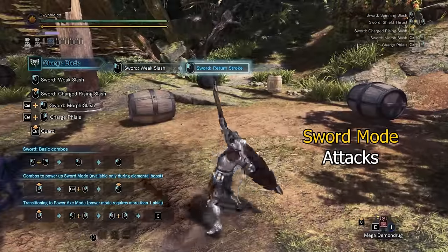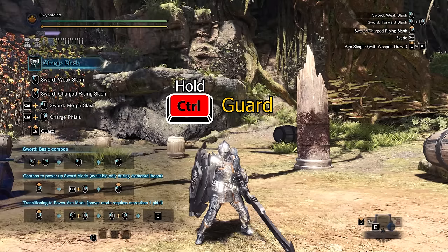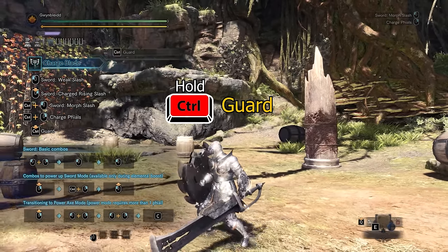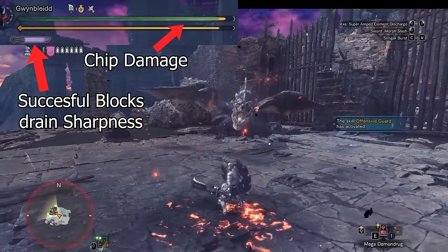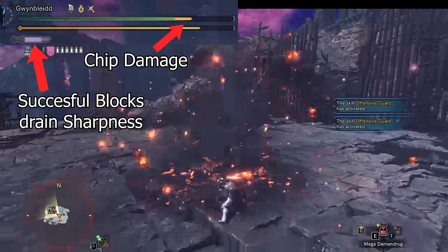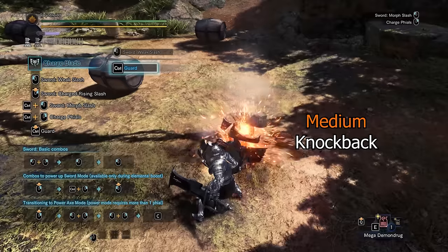In sword mode, attacks are fast but generally deal less damage per hit and have a shorter attack range. With the shield, you are also able to use guard, blocking incoming attacks when necessary. Blocking costs stamina. Powerful attacks can also knock you back and deal chip damage even when successfully blocked. Keep in mind that blocking attacks with the charge blade will drain sharpness; more knockback results in more sharpness loss.